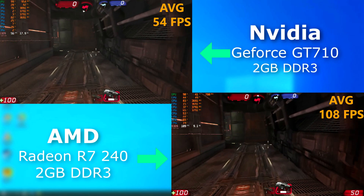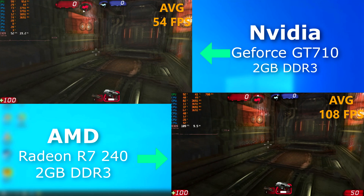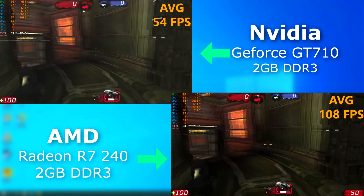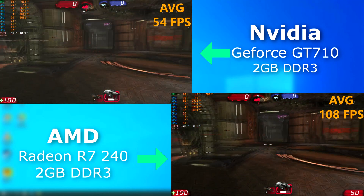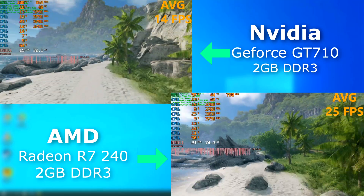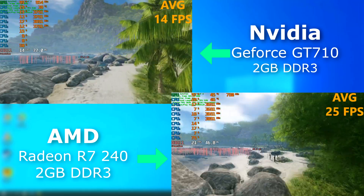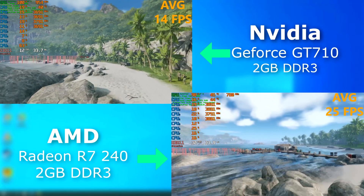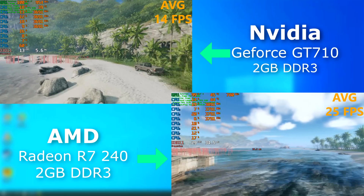Unreal Tournament 3 did okay on both, but the 240 scored over double the average frame rate. In the Crysis Remastered benchmark, the 240 scored only about 10 FPS faster, but since the numbers are so low, every little bit helps — and once again, the difference between them was night and day.